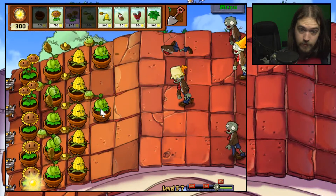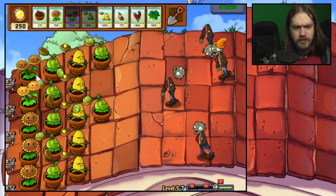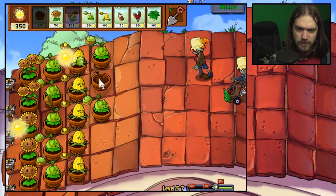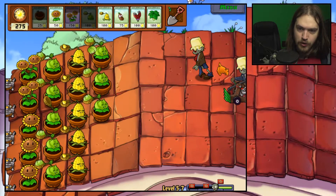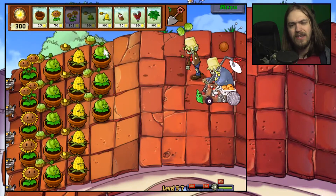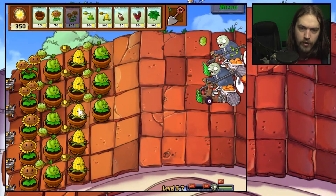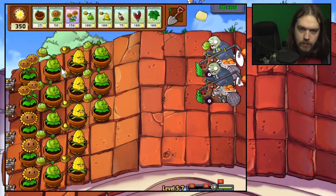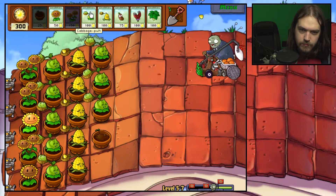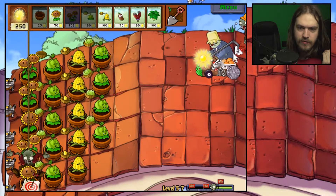Sometimes there are a lot of zombies coming and you think this should be classified as a huge wave, and sometimes a huge wave is announced and it doesn't really seem that huge. I'm very happy that one got stunned. Maybe now that I don't have three-peaters it's worth it to put down more stunning plants just because having a higher chance of things being stunned is good.